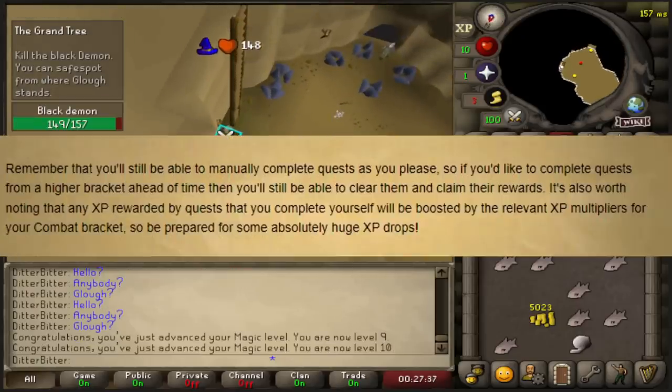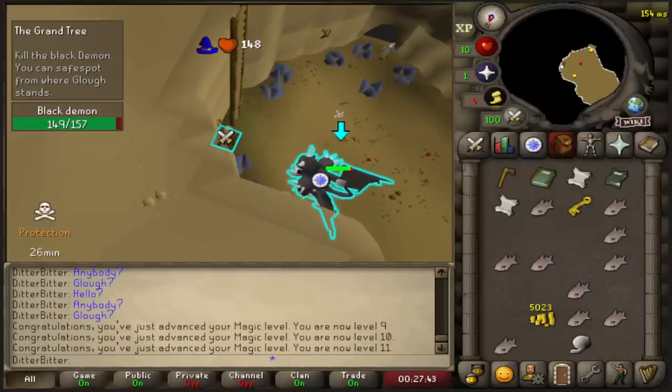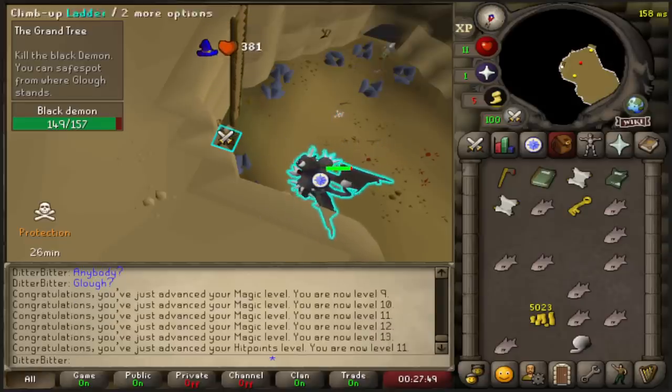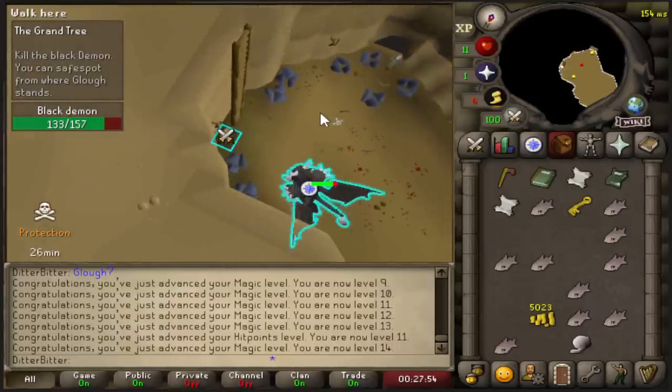On Deadman Worlds, your XP is multiplied by 10 or 15, depending on which bracket you're in. Which means if I do these quests, I'll get an insane amount of combat XP from them, and it will instantly put me in the third bracket. This is the quickest way to train my stats, and it will also get me there in time to have immunity when the breach comes around.